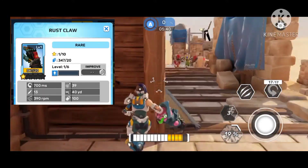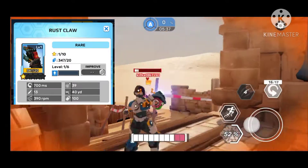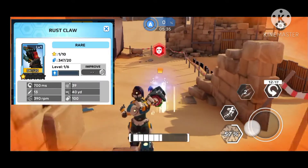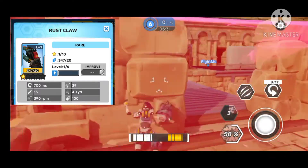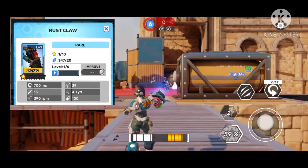Next we have the rare Rust Claw with a fast rate of fire, low damage, and 100 ammo. It also has a skill buff that increases overlock duration by 11 percent, which makes this also good equipment.